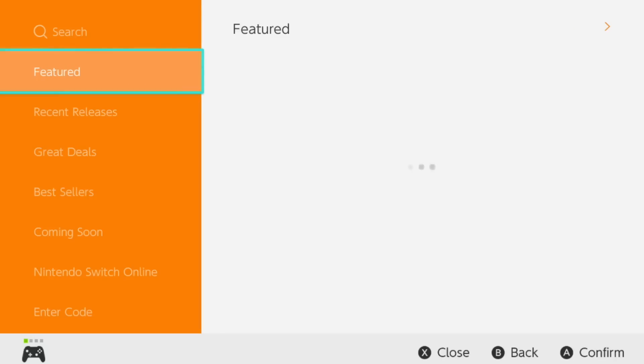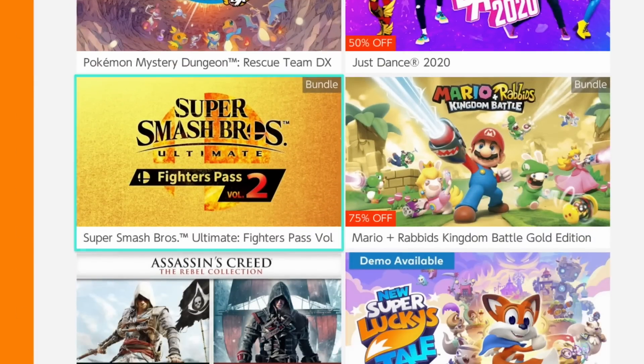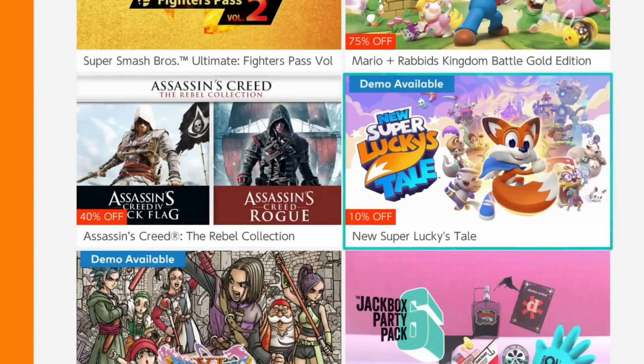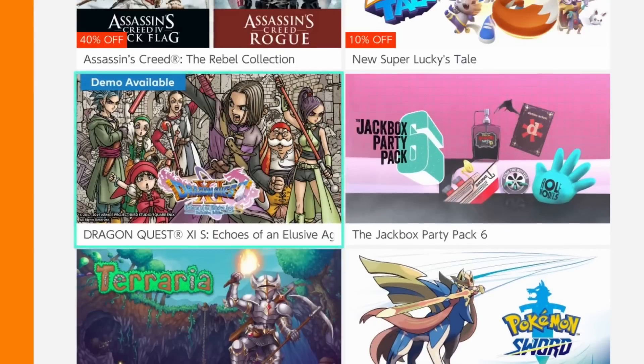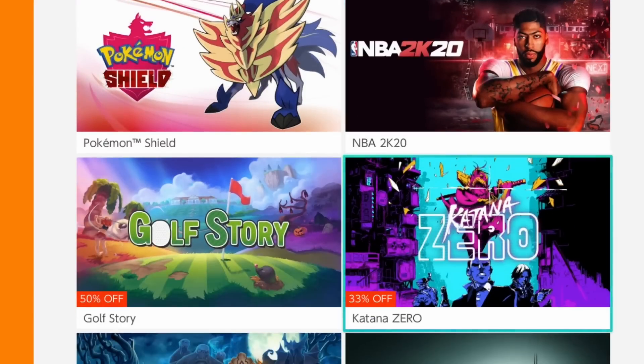Moving on, we have eShop music. On the Switch, obviously when you're in the eShop, there's just no music. The eShop even has music on the Wii and Wii U. It is 2020, and these old features we've seen on previous systems are missing. Something as simple as eShop music isn't on the Switch. This is just long overdue and one of those little things that's not really end of the world, but I'd like to see it added in.